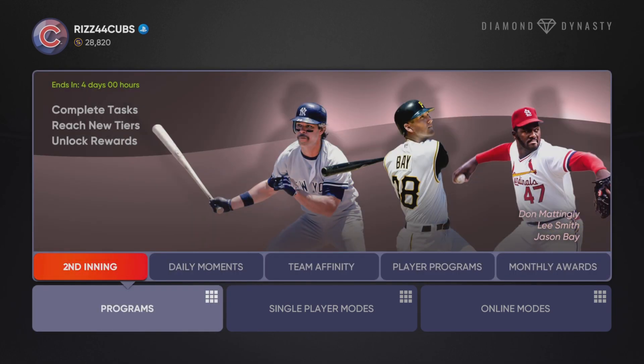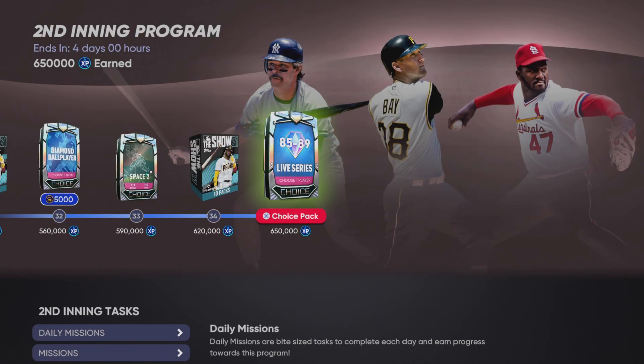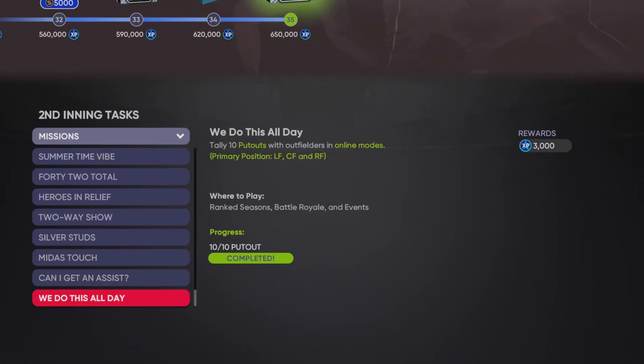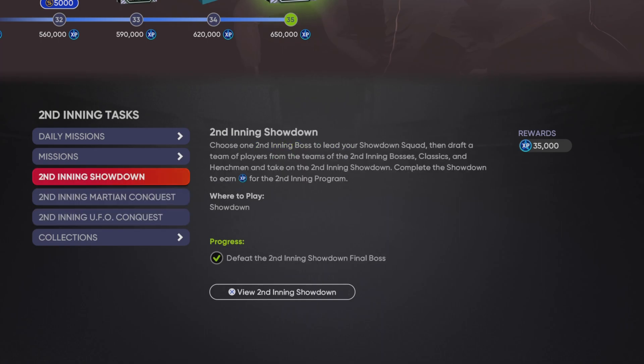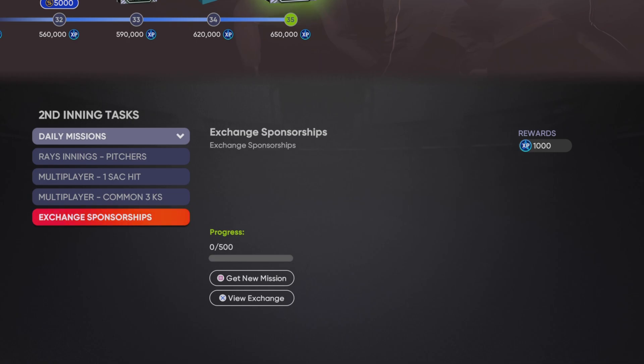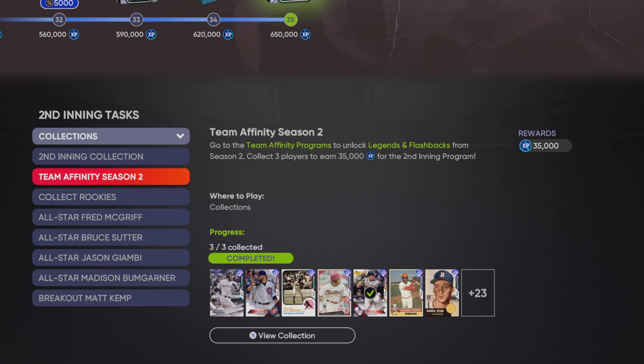The next thing you guys want to do is try to get this inning program done. It ends in four days. I finished the entire thing basically just grinding the game — I've almost finished all these missions. That was a big part of it. Both conquest and showdown. The only daily missions I really do are the exchange ones. Collections — this is the biggest part, in my opinion, of why I got this done. I completely maxed out the program because I did almost all of the collections, and they're not that hard to do.